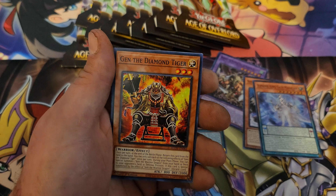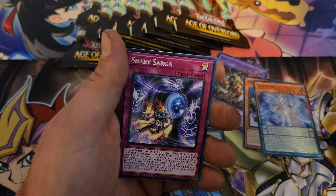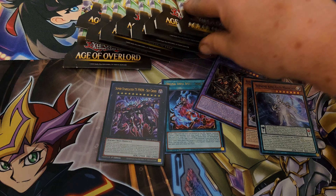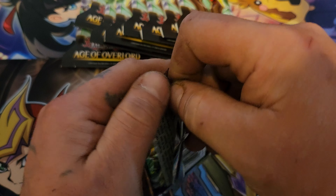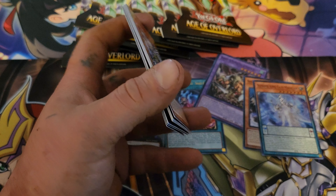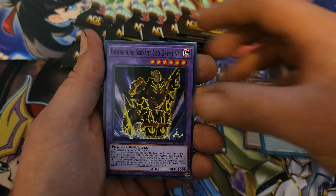Embrace of the Tistina. My locals are pretty casual players — not the type to spend 15 minutes on one turn summoning all these monsters for no reason, because I'm going to pull Nibiru out of my hand. They're not those kind of people — it's pretty laid back.